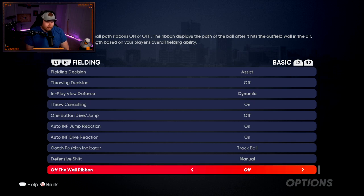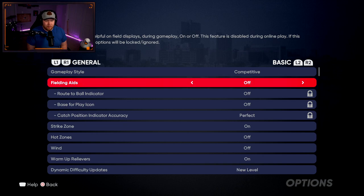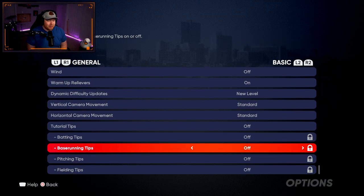Off-the-wall ribbon on — it displays the path of the ball after it hits the wall, so I know where it's going. Gameplay style I like competitive — stick skills remain supreme. Fielding aids off, though you can have that on if you choose. Strike zone on, hot zones off, wind off, warm-up relievers on. That's pretty much it — those are my settings. They may change later in the year, but we're going to be using pinpoint pitching for a while. If you found this video helpful, please leave a like, comment, and subscribe. I'll see you in the next one.